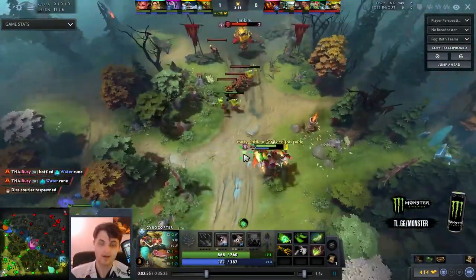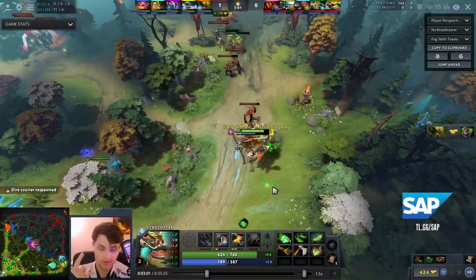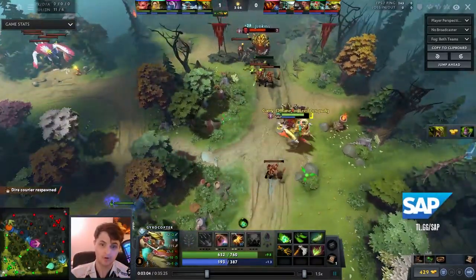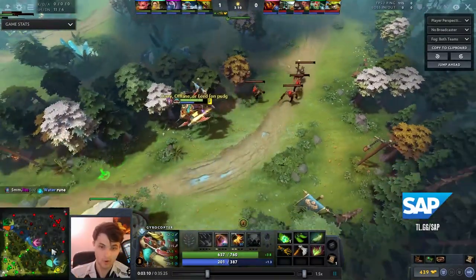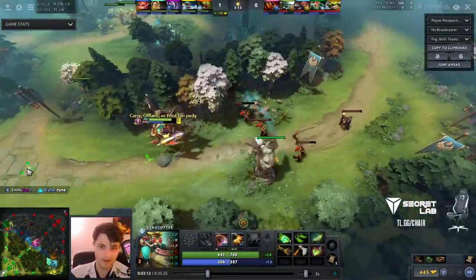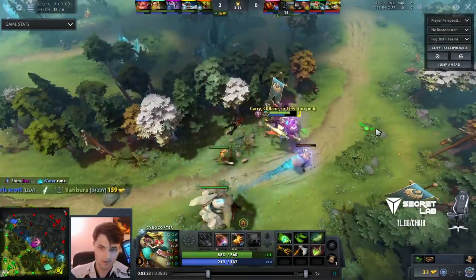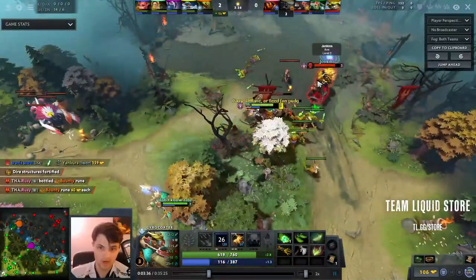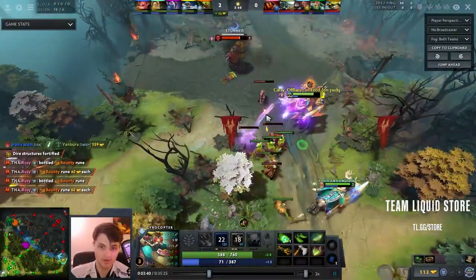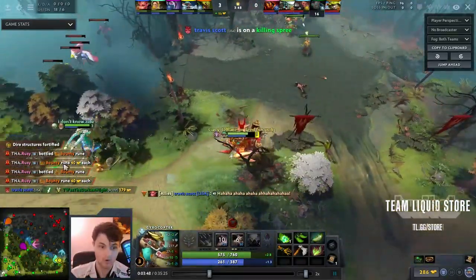By pushing in the lane like this, it allows your support to continuously pull. If you continuously pull on the support, it allows the core to get free solo experience. Look at how Caudill's already left lane now that I'm level 3, and I'm only going for items that give me damage on my flak. So we go immediately for Treads — no laning items. You don't need them. Your hero's plenty strong enough. Caudill's a nice little bonus because he gives us extra mana so we can spam more rockets.